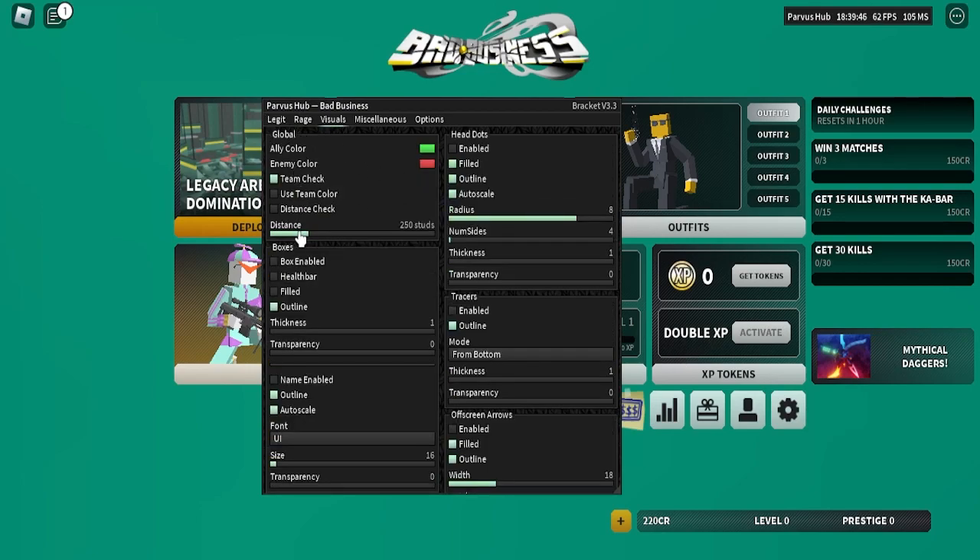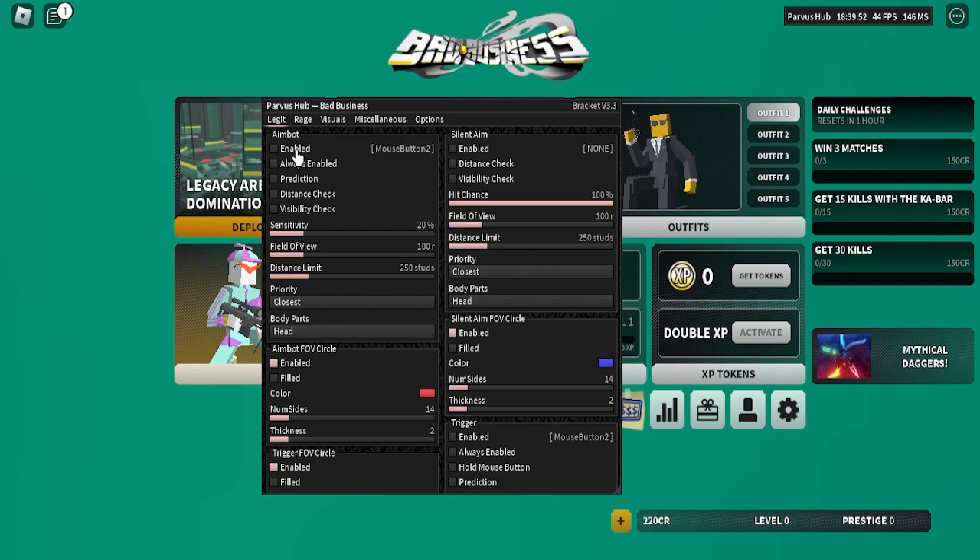I'll show you now. For ESPs, we can turn distance check on with box enabled — actually we'll have that off. Under the legit tab, we'll just go silent aim, which is aimbot without lock-on.